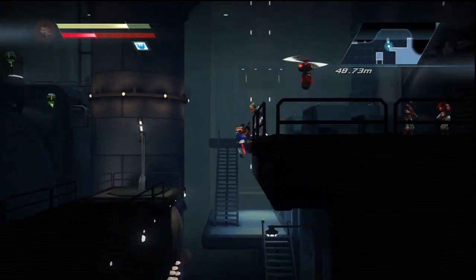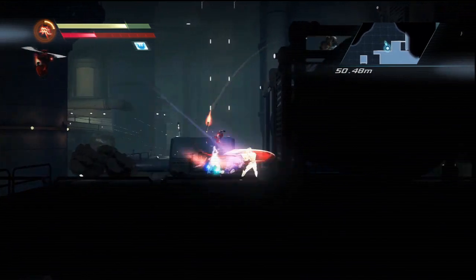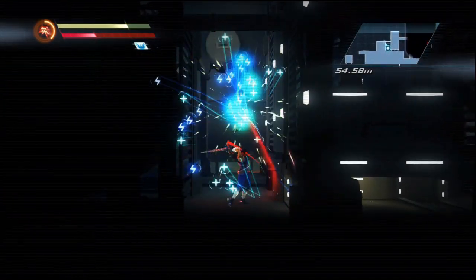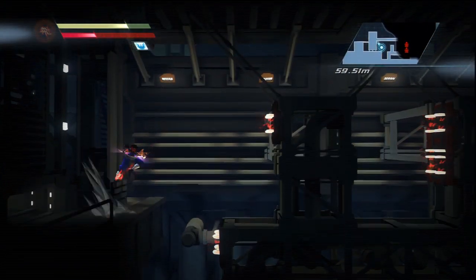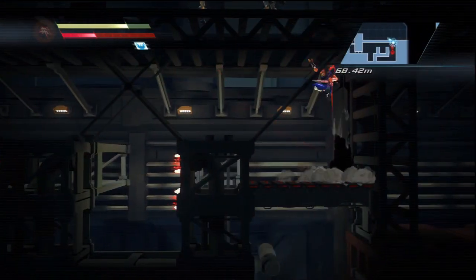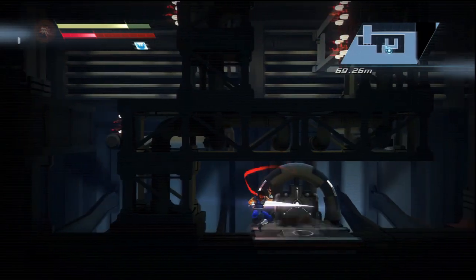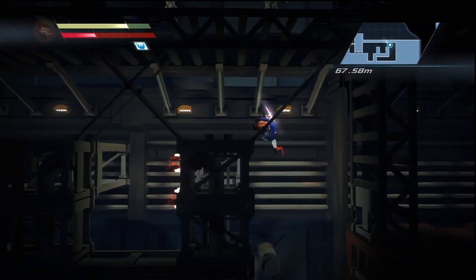My jumping technique is becoming rather splendid, my timing. Getting serious — they don't want me in here. What have we got in here? Can't do anything about this — don't know what it is, don't know how to activate it. Thoroughly annoying. I need a new skill.